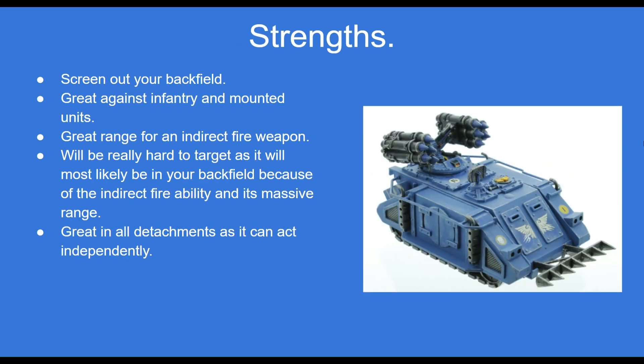The Whirlwind is fantastic at screening out your backfield and it keeps your deployment zone very safe, especially against units that can come in from strategic reserve or deep strike. Its damage output against infantry and mounted units is quite good, and it has a great range for an indirect fire weapon at 72 inches, so you can basically shoot wherever you want on the board. It will also be really hard to target as it will most likely be in your backfield behind ruins, making it difficult for your opponent to shoot back.